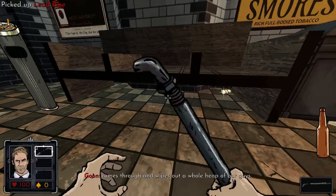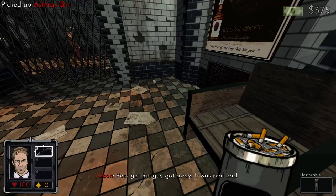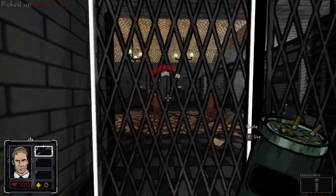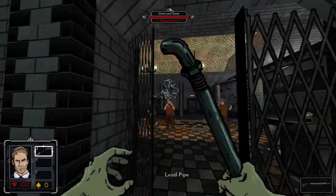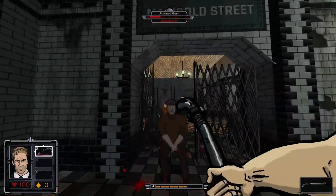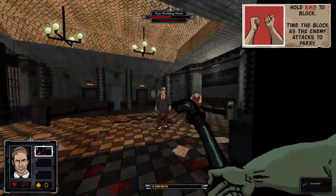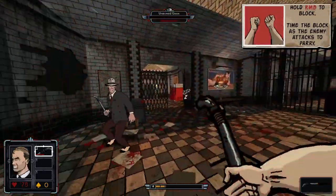Fallen Aces is an FPS with graphical and design elements drawn from the 90s, with Duke Nukem 3D being a definite inspiration. You move like Duke, you fight like Duke, with one very notable exception: Mike is a born brawler. Firearms are rare and ammunition is scarce, so most of the combat is up close and personal.